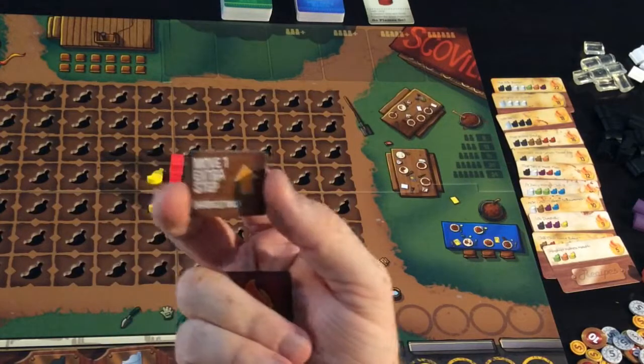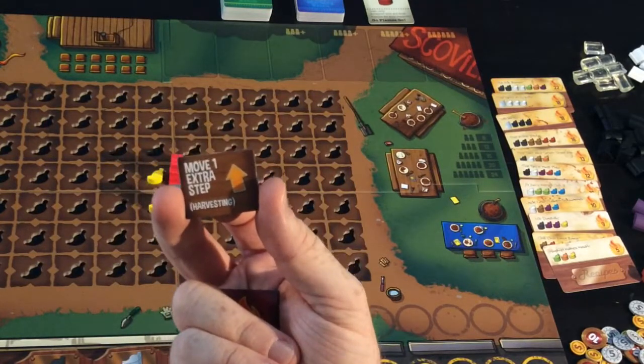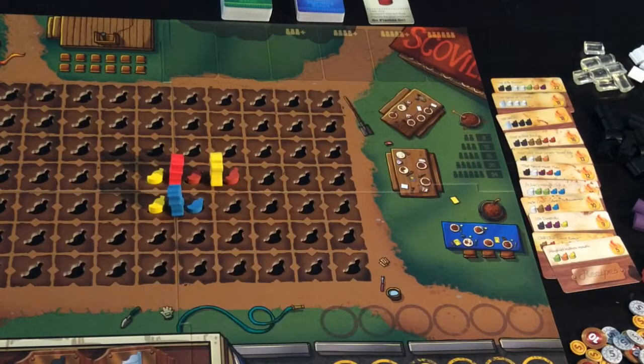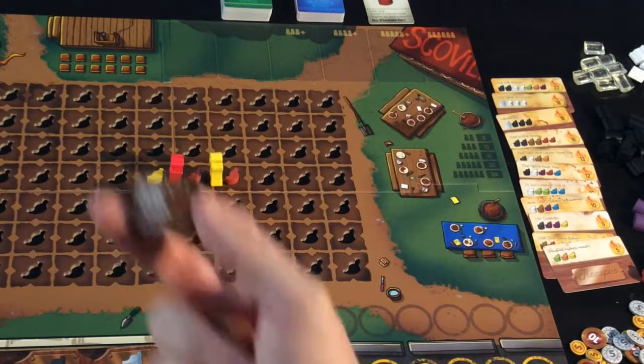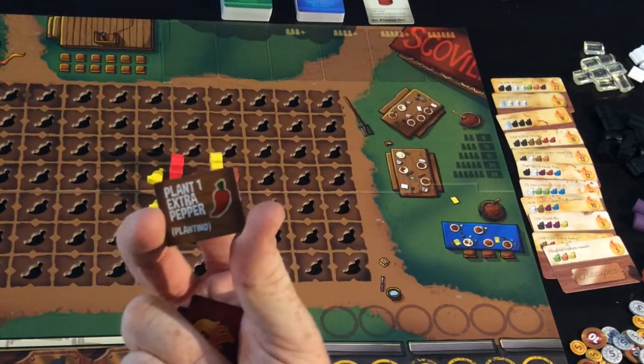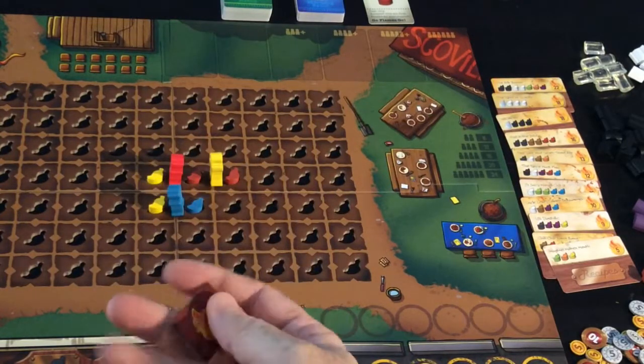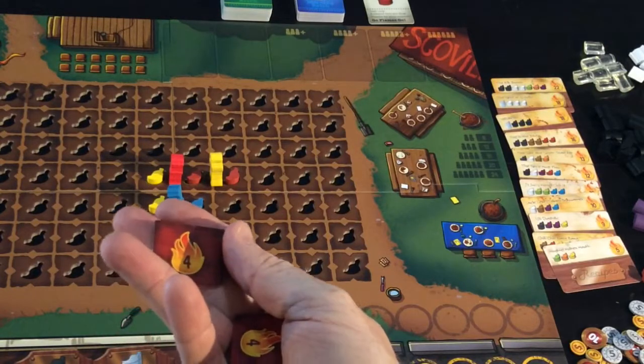When moving around, you're normally only able to go three spaces — use this card and you'll be able to go a fourth space. When planting your chili peppers you're normally only able to plant one — this token will allow you to plant two. Once used, you discard them; if you don't use them during the game they're worth four points each.